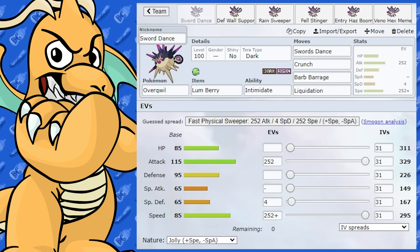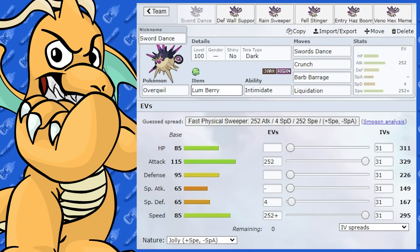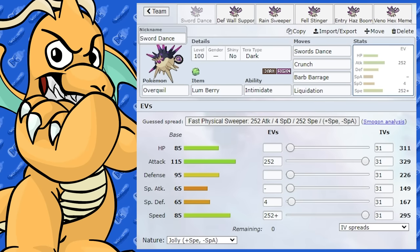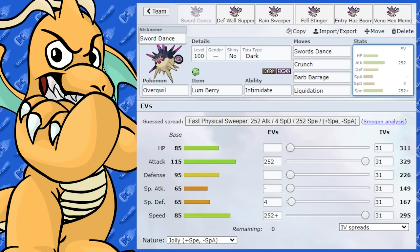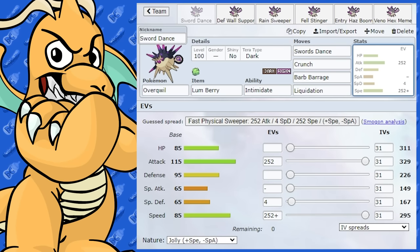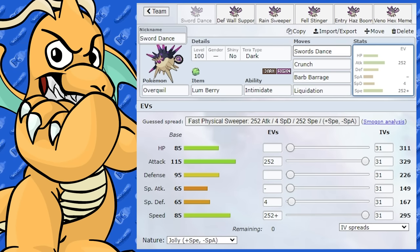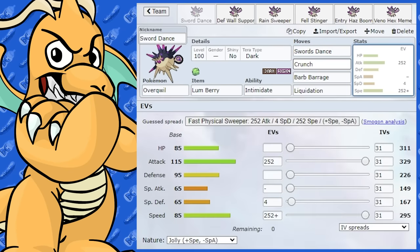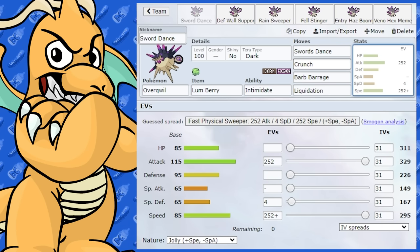We've got a Dark and Poison typing, which isn't too bad at all — that's actually quite good typing. I'm going to run this first set as a Swords Dance Sweeper. We've got Max Attack and Max Speed with Jolly Nature, making use of its attack and speed. It doesn't really get an amazing attack or speed stat — it's just okay. It does however have access to Swords Dance, so you can maybe get one turn and get it up thanks to its unique typing.